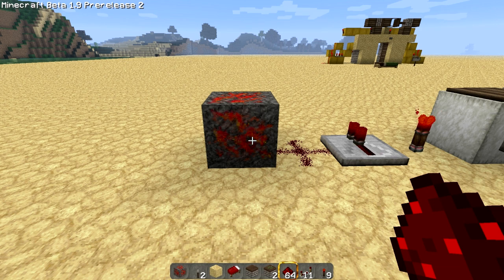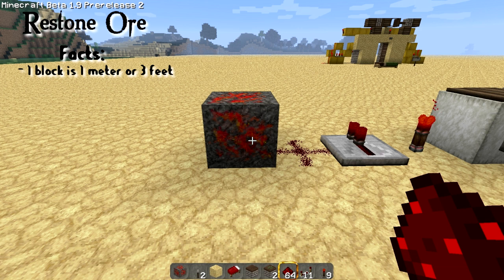Episode one will be on the Redstone Ore. Just a few facts to throw out here for you guys. One block equals one meter in real life, or three feet. So just kind of keep that in mind, because this will come in handy later. And it can be found between levels 1 and 19, pretty far down there, close to diamond. Diamond's like 1 and 16.